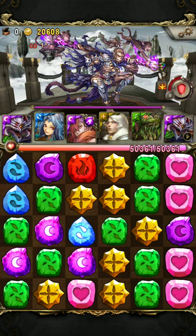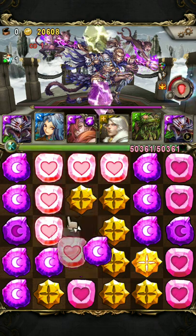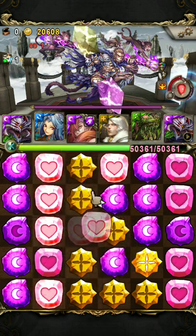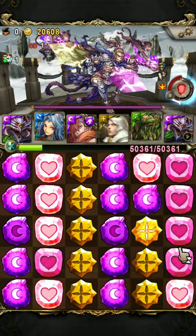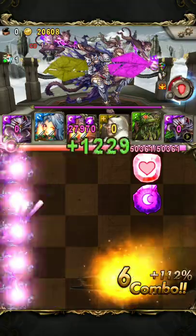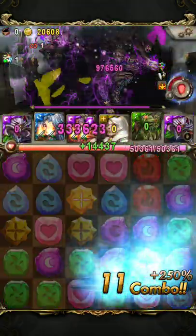Next, we have a Light Dark Shield. So just activate Colin — this gives you just light and dark runes, and we can take him out in one hit. You can activate Ursula if you want for extra damage, but I find it's not necessary.